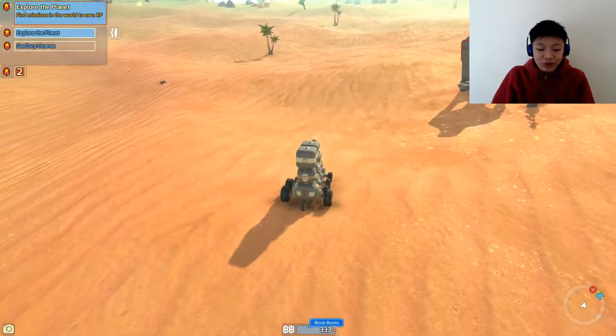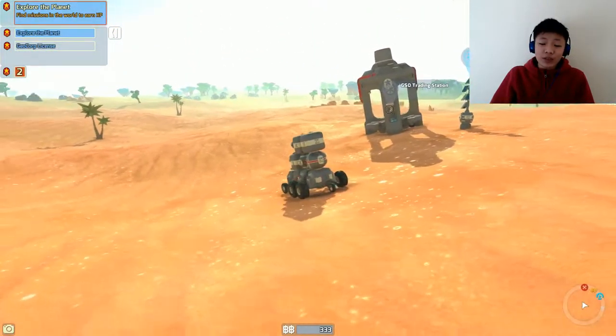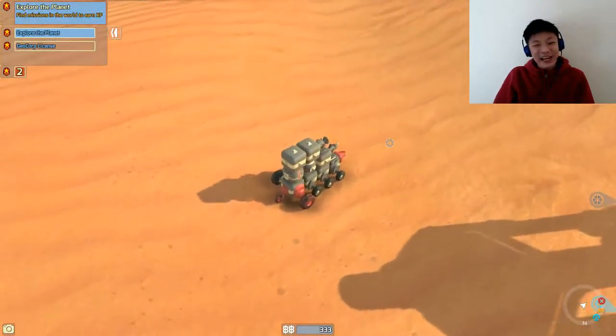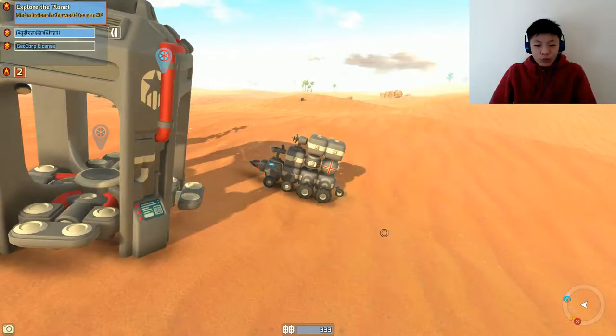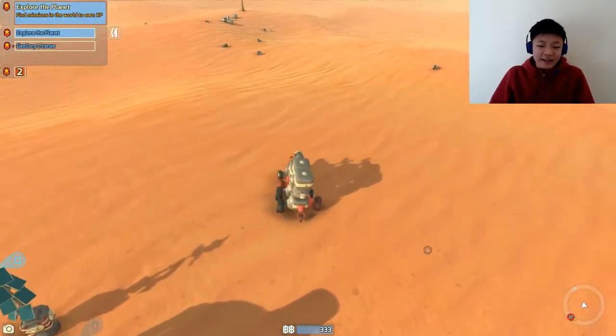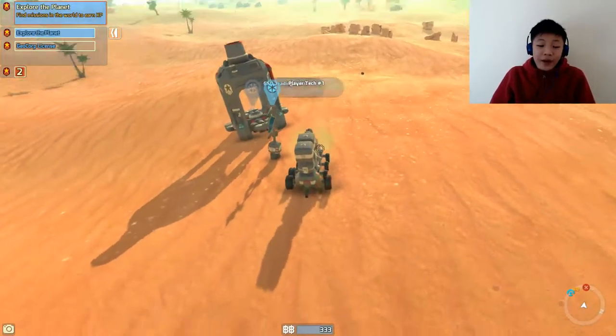And the money bar actually moved down over here. So when I said that this update doesn't really concern me, I think I could take that back. Alright, so last episode where we left off, we assembled our tech and we found this GSO trading station. And apparently right now when we have to recharge...